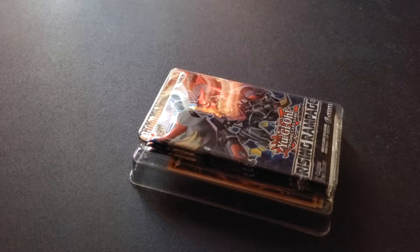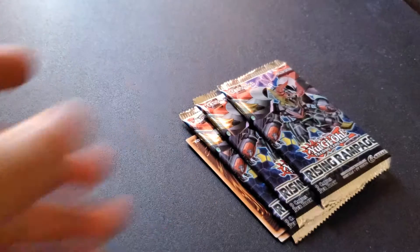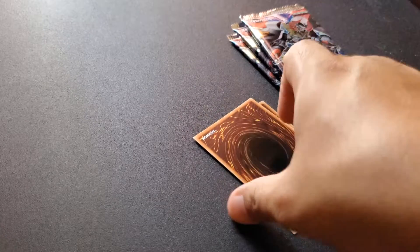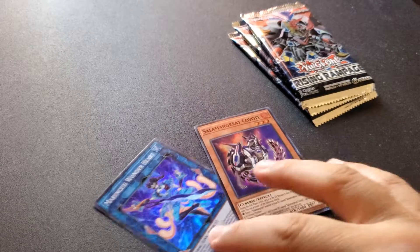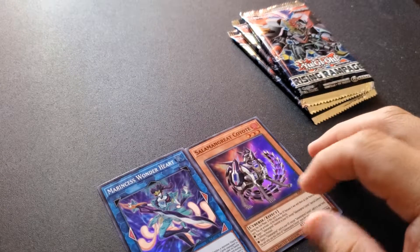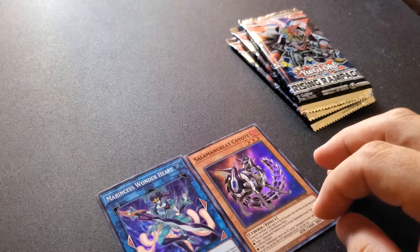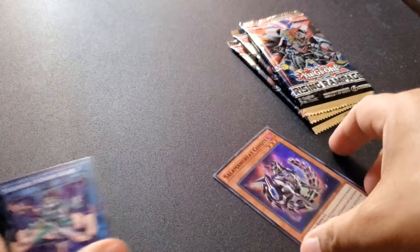Nice, box out of the way. And we got... Wonderheart and some Great Coyote. Let me hold them up so you guys can read them.